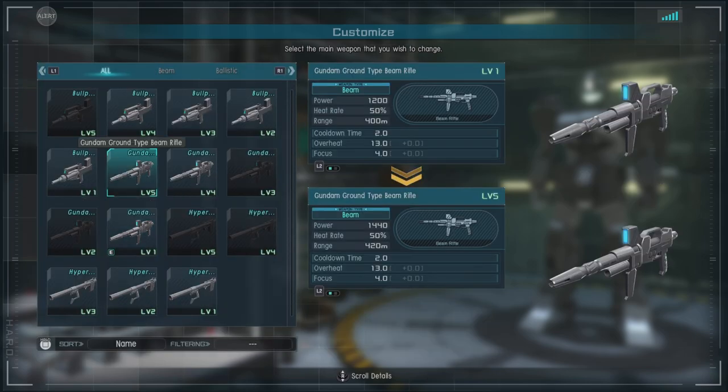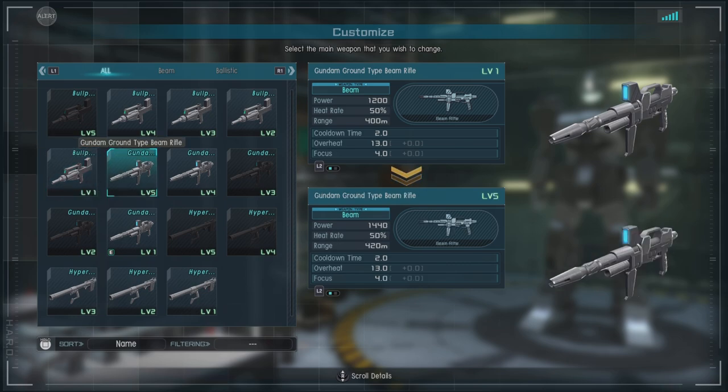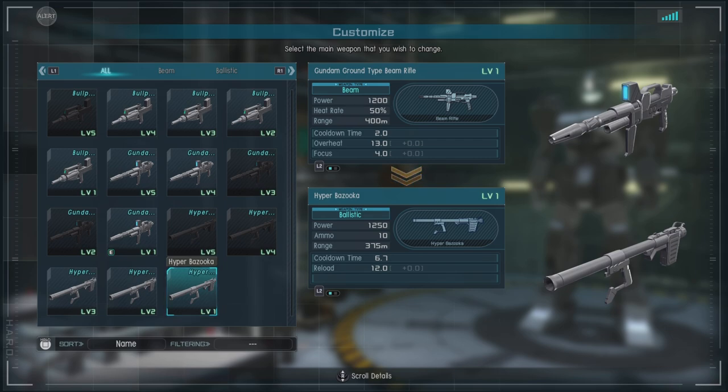If you don't like that, you can go with the Bullpup Machine Gun, which has half the range and takes about an entire clip to really get to about the same amount of damage potential, but it can do a lot of stagger and chip damage. Or you can go with the ever-trustworthy Hyper Bazooka — very similar damage, and it's really good at staggering.